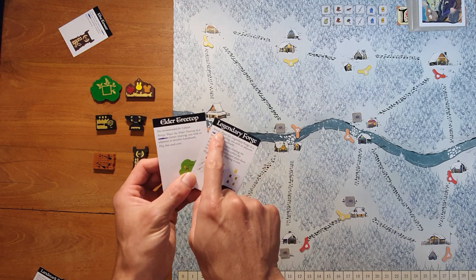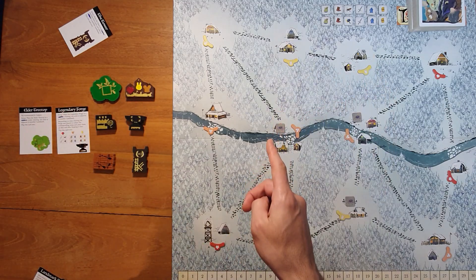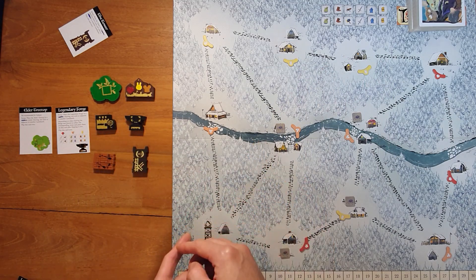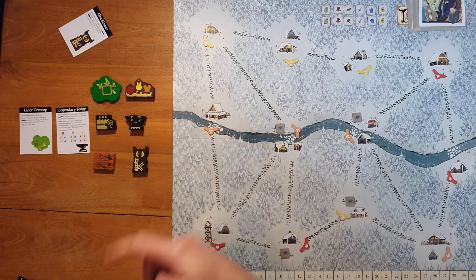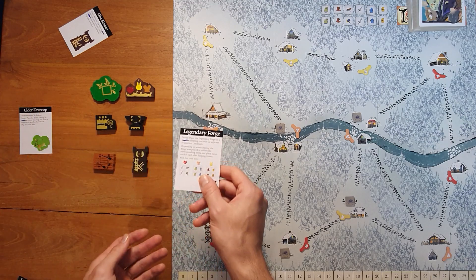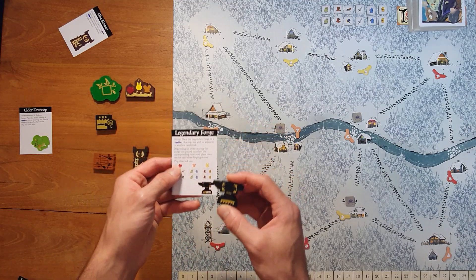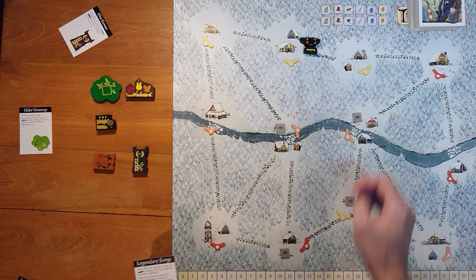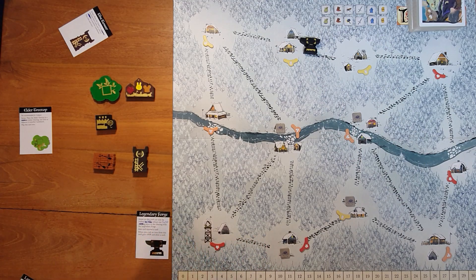Then you would just look at the setup written on the backs of both cards. The way it works is the last player sets up one landmark of their choice, and then the second-from-last player sets up the other one. In a four-player game, that would be seat four. So David would say, I would like to set up this landmark. Then they read the instructions on the card, take the matching piece, and put it where they'd like. Then they just flip the card over and follow any other setup instructions.